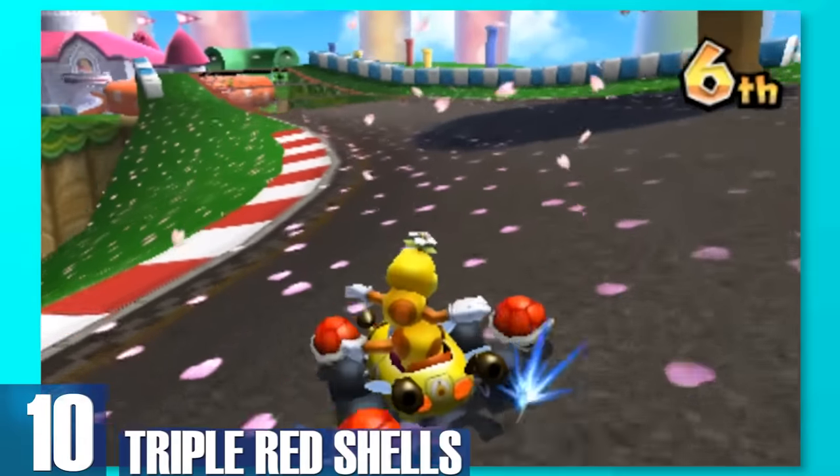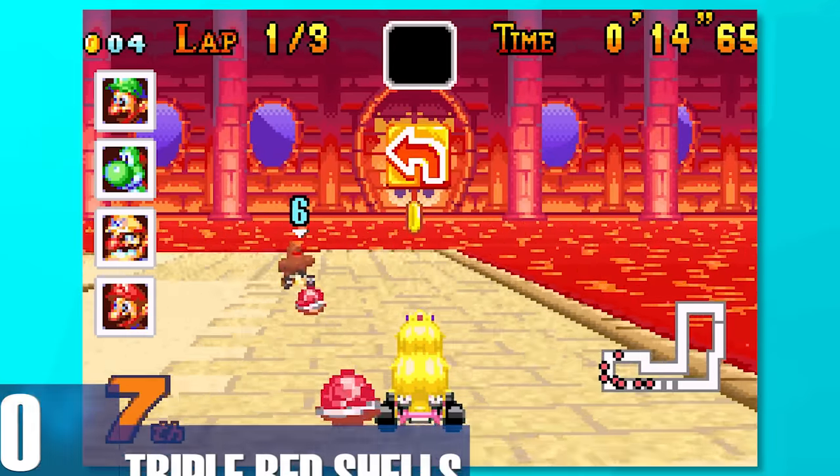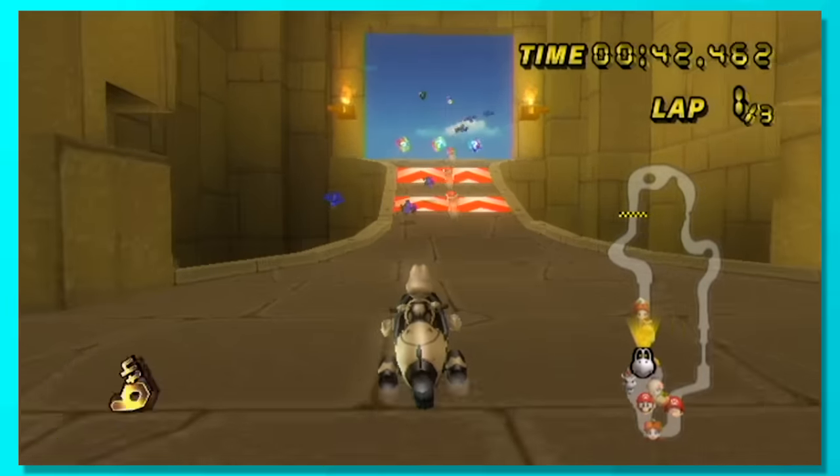10, Triple Red Shells. Now we're getting into the real bangers. When you get triple red shells, you get this feeling that you're set for life and have no worries in the world. It's three red shells that you can use for defense or to easily jump in placement, as you can chain them from one player to the next.